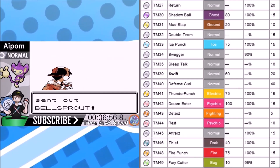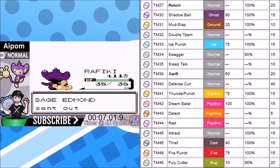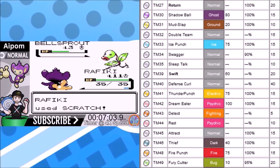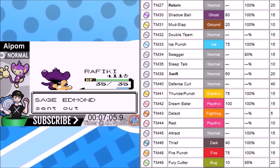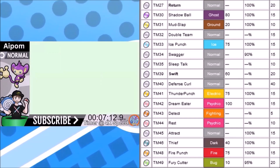It irritates me but it is what it is. You have Ice, Electric, and Fire covered though, and we'll hold items to boost those up. Swagger and Sleep Talk won't be used. We'll use Swift via TM rather than waiting until level 27 — using it around level 17 or 18 is about 10 levels sooner.